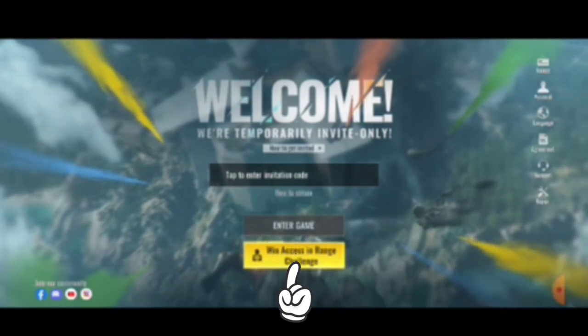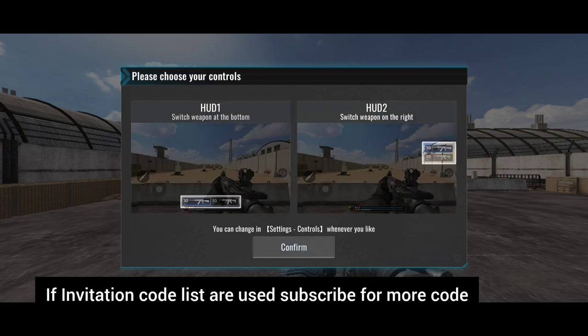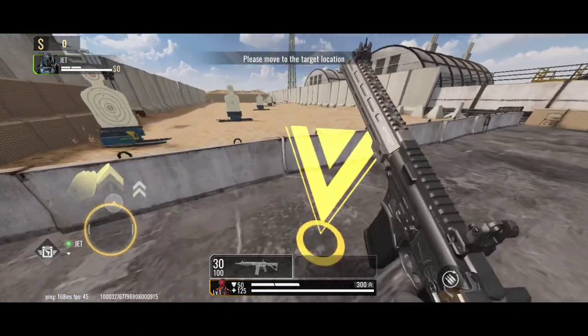After that you will see this interface: Welcome to Training Ground. Now you can select your master in FPS game, choose your HUD here, then confirm it and move forward.